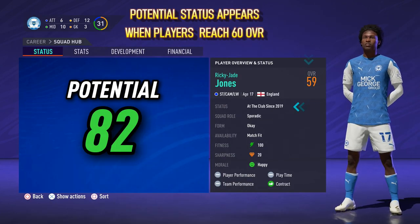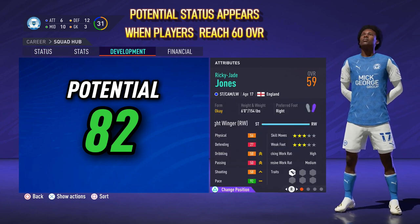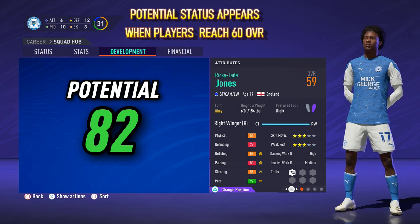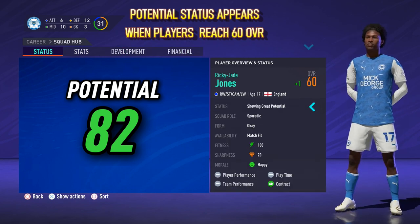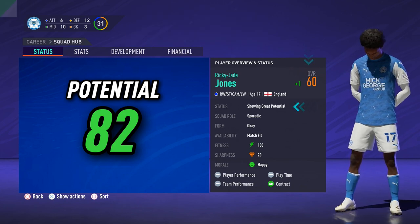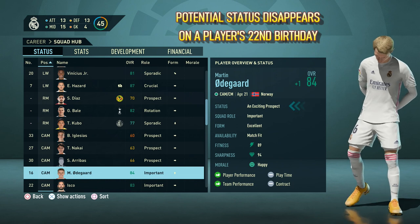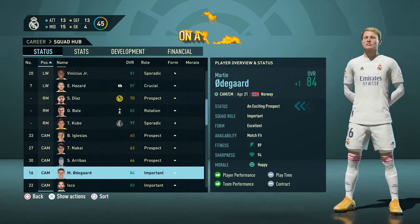We've got here Ricky J. Jones from Peterborough, who is 17 years of age and has a potential of 82. But with him only having a 59 overall, the potential status is not yet visible. A potential status only appears when a player reaches 60 overall. And young players will keep a potential status, provided they are over 60 overall, right up until their 22nd birthday.